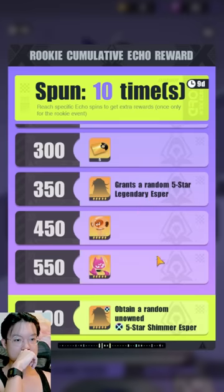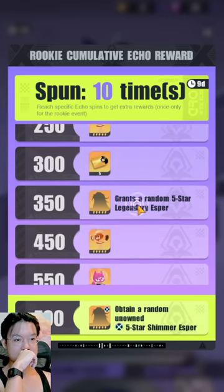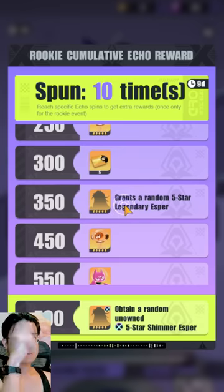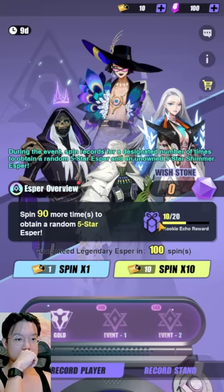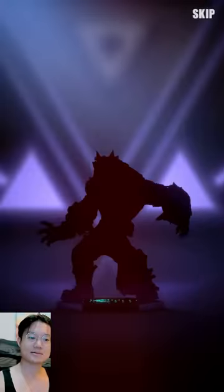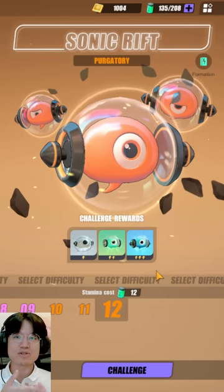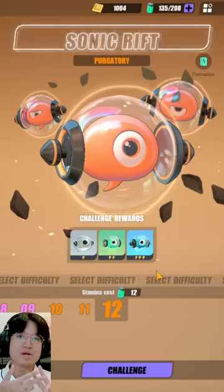The goal is to summon 350 times. Do not refill — use all your currency to buy summons because within these 10 days, it's very important to channel all your resources into summons. This will let you get an extra free legendary Esper essentially without any cost. Playing effectively gives you two free legendary Espers — one at 100 summons and the other at 350 summons. That is the main goal for the first 10 days.